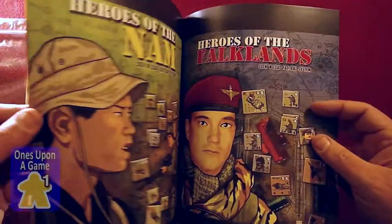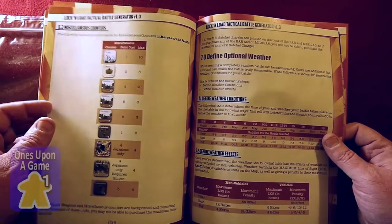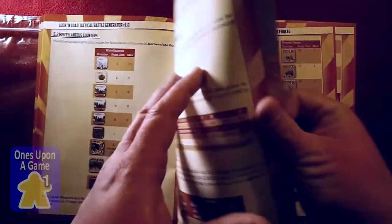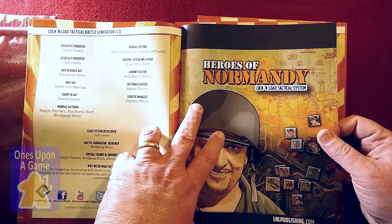In the end, we've got 27 pages for Heroes of the Pacific, then a page of credits, and an ad for Heroes of Normandy, which had not come out at the time this was released.